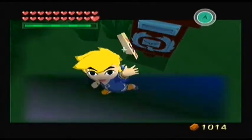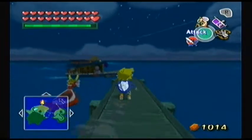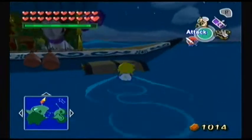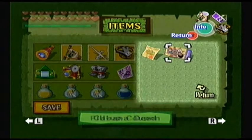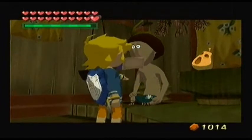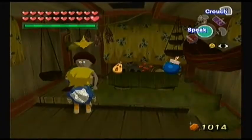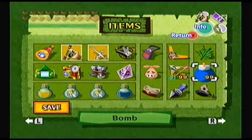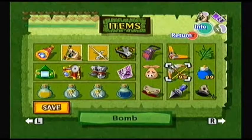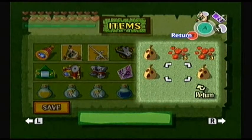So this is kind of an interesting coupon with a rather interesting illustration on the front of it. You bring it to him and it fills up all your items, but it only works once and it doesn't work on all items — like it obviously wouldn't give you unlimited heart pieces or bottles. But I think it works for things like arrows and bombs and all that stuff. I guess we can use it just to show it off. Here you go, Beetle. Instant item fill-up! You can see I had 36 arrows and now I've got 99. I got 99 bombs. I think that's really all it works for.